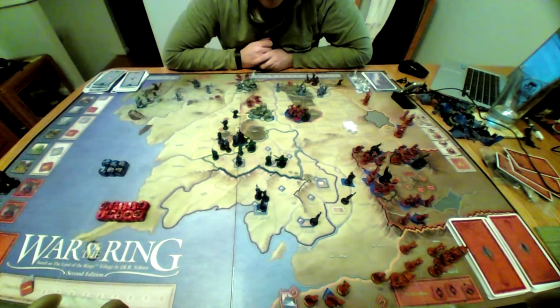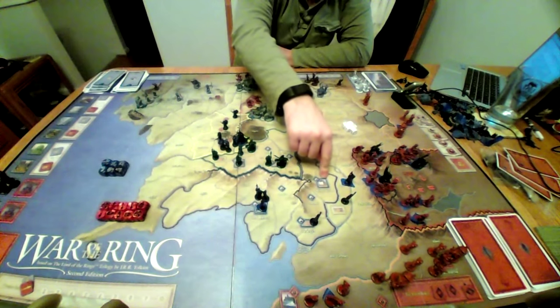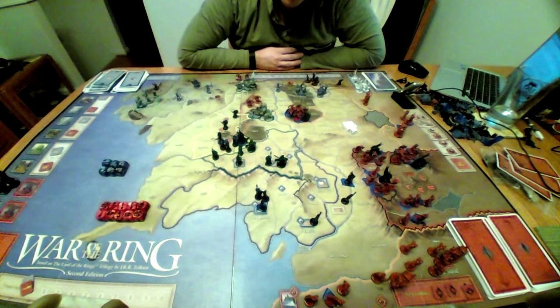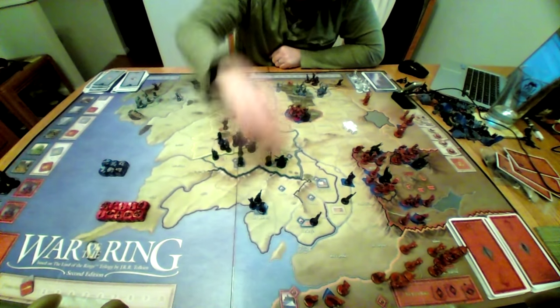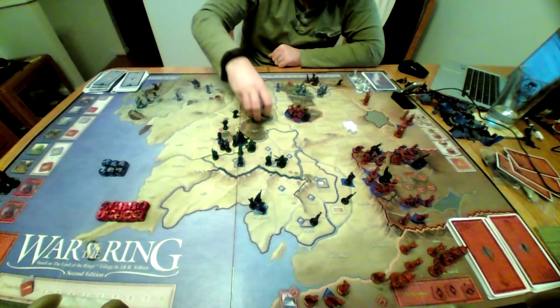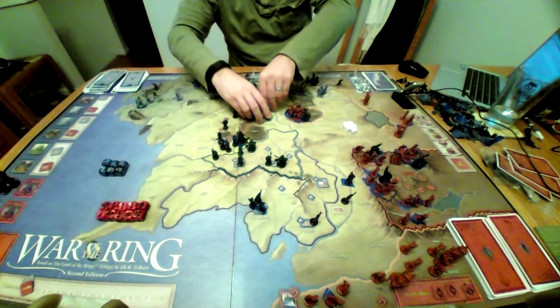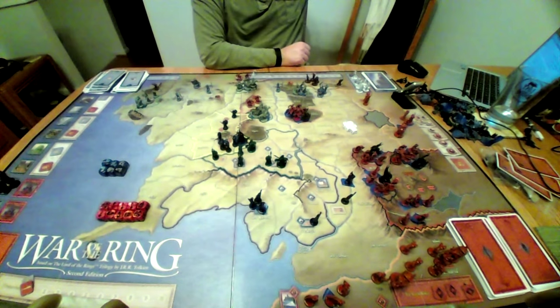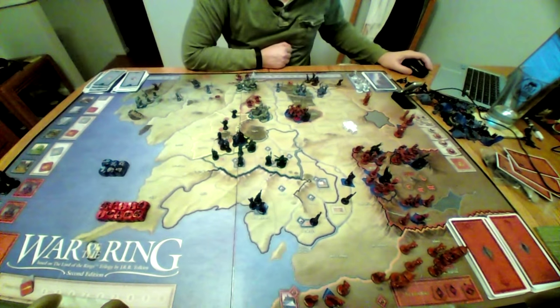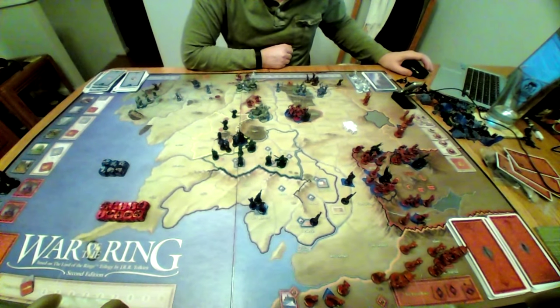Try to hold on to those strongholds as dearly as possible because this is where the shadow player is going to get their 10 victory points — they have five just in Gondor and another three in Rohan. Then all they need is to pick up another elven territory and they have the 10 points they need. The war can't be fought on the backs of the elves and Gondor alone. There are only so many troops that can be mustered. Rohan must be utilized, and maybe even the Men of the North or the Dwarves.